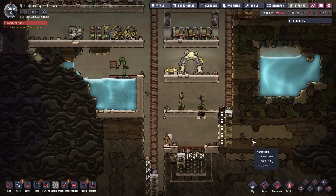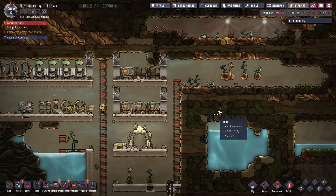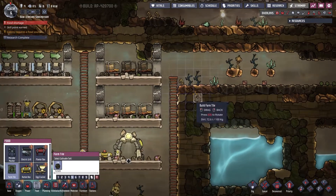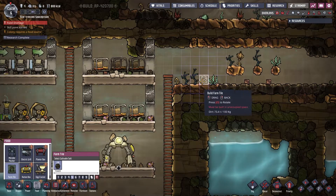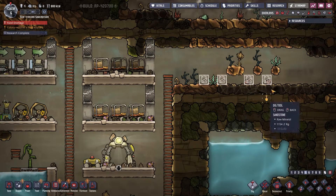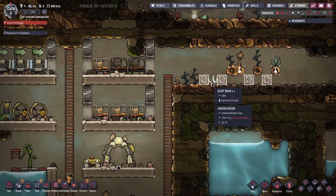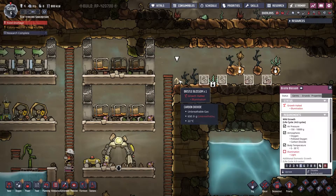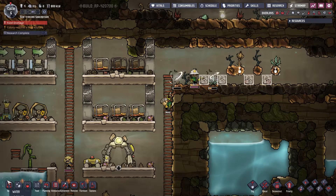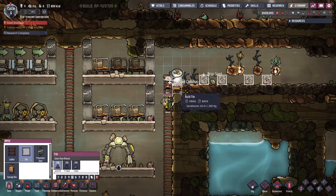While that's going on we're just gonna keep digging. We're gonna have a bit of a problem — we're gonna have a food shortage — so we need to get these farm tiles put in like stat. Let's start working on that. These briar plants can go, let's get this bristle blossom out of here, uproot this bluff briar as well. All of these plants, let's get them out of here. They're not growing anyway so there's no real reason to keep them around.